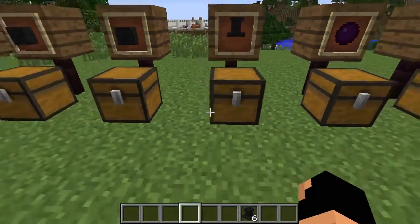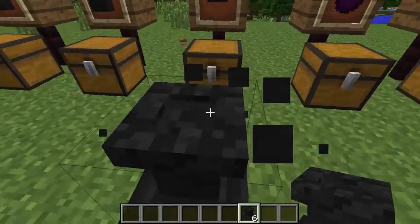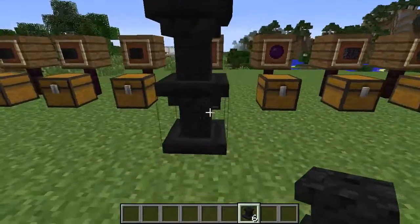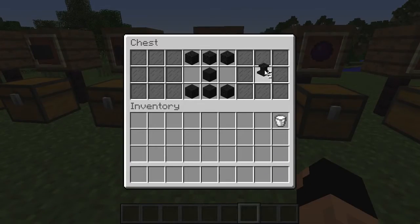I'll grab those and set them down so you can see how they look. They kind of look like tables that you can put something on. It obviously looks a little bit odd stacked, but I guess that could be used in some sort of building, which is pretty cool.